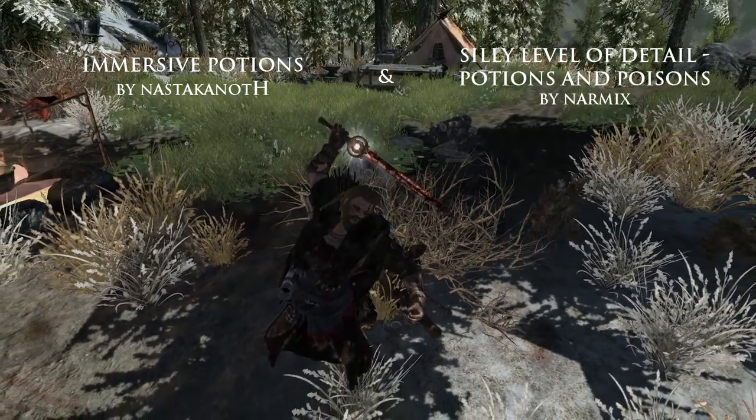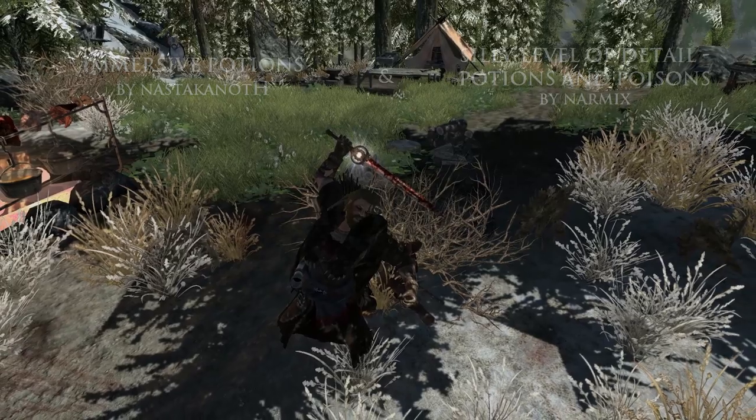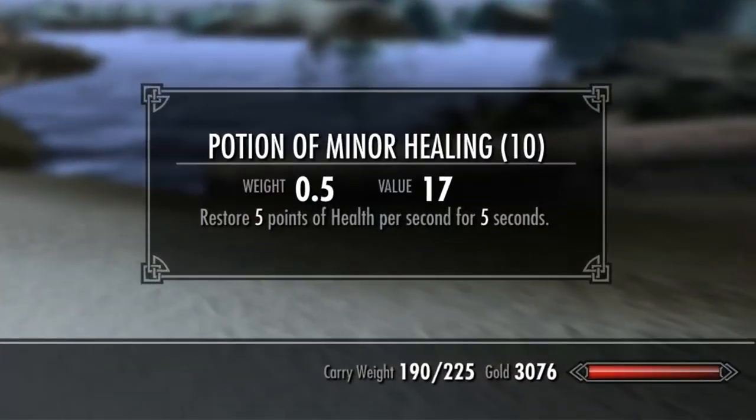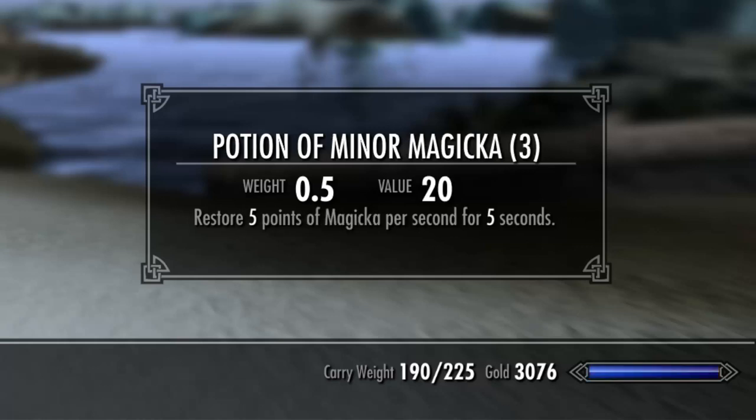So the first mod, Immersive Potions by Nasta Kenoth. What this mod does is it takes any potion that would be instant heal and sets it over a five second period, and it balances all potions — any ones you find, any ones that you can craft — and makes it over time.